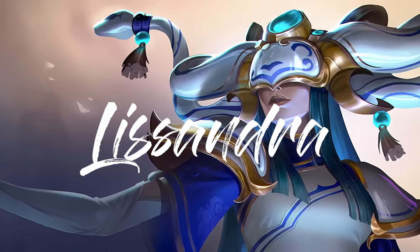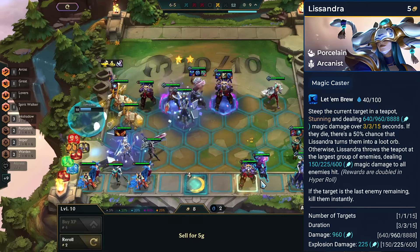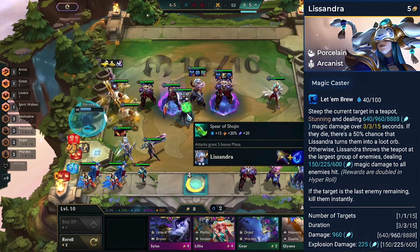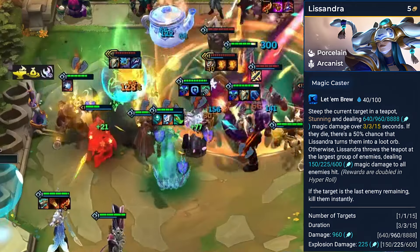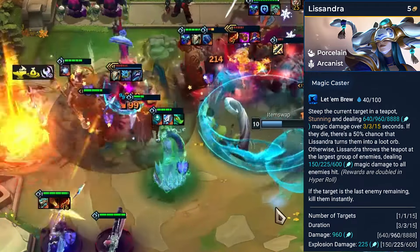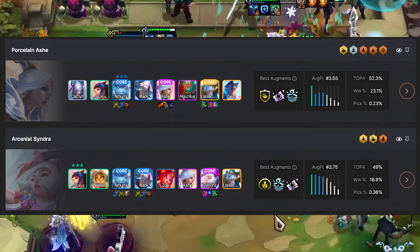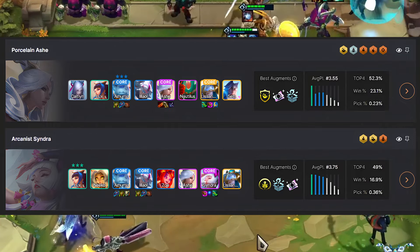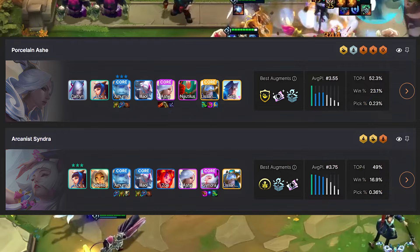Next up is Lissandra, one of the most popular units among players in the PBE lobby. Lissandra belongs to the Porcelain and Arcanist traits. Her abilities stun and deal magic damage by throwing teapots, turning them into a loot orb if enemies die. She synergizes well with comps focused on magic damage such as Arcanist, and adding her to any comp is worth it as we get loot from her ability.